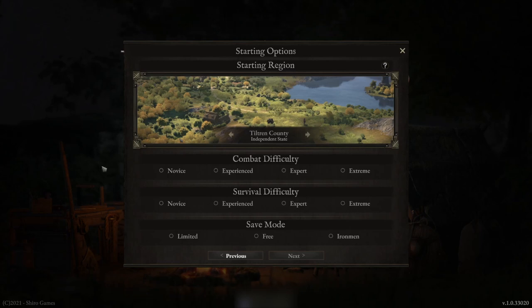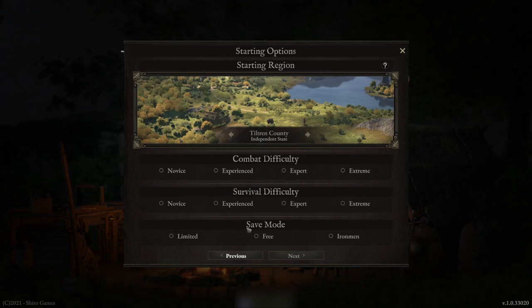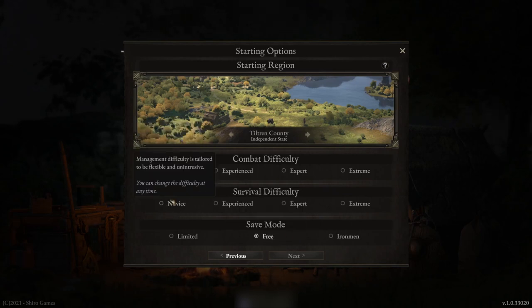Once you've selected your starting region, you can then select your combat difficulty and survival difficulty. Don't be ashamed to just select novice or experienced if you are still new to the genre or if you think there's still a lot of things to learn about the game. The last aspect is save mode, and you have three options: free, limited, and Iron Man. Free mode means you can save anytime you want, as many saves as you want. Limited means you've only got one save, but you can go back in time to certain checkpoints like the last village or the beginning of the battle. Iron Man - as in my Season 1 series - means I only have one chance; if all my companions died, it's game over and I have to start from scratch. For this guide I'm just going to choose novice, novice, novice, and free.